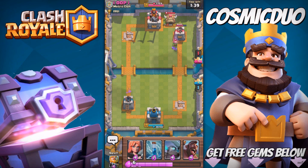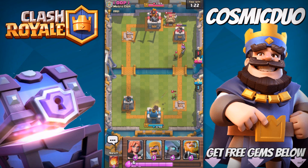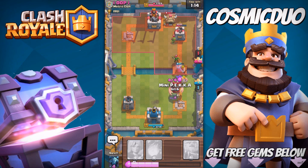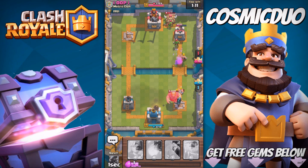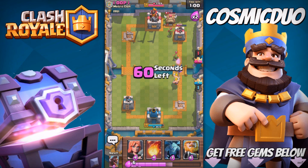Spawner. We know he does have Barbarians, so we're gonna have to bait him out somehow. His second tower is at about half health, which is great. We throw down mini PEKKA — let's take out this Giant before he can do damage. Why is the Giant so fast? Said no one ever. He gets a hit off — that's a-okay. The question is when are his Barbarians coming out?